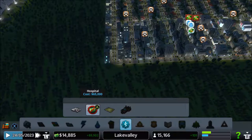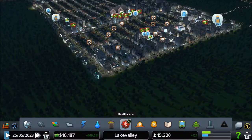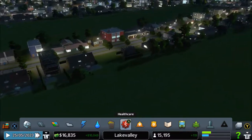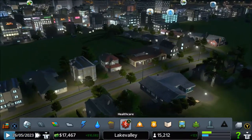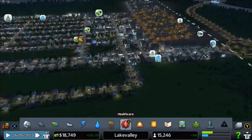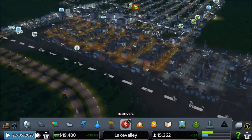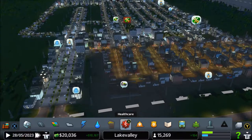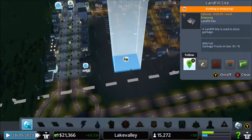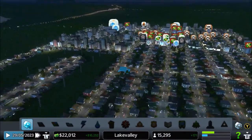Yeah, I think I'll do that. Residential need went down - where'd they start building? That whole section where I zoned for low-density residential. That explains it. It's not down enough but it's down - that's at least semi-important. They're still not getting enough workers, not enough educated to boot. Where are we sitting at? We're at 89%. And here? 80%. We're slowly whittling it down.